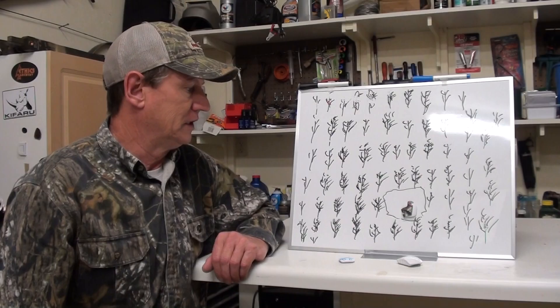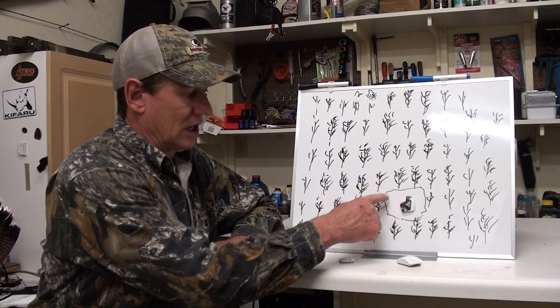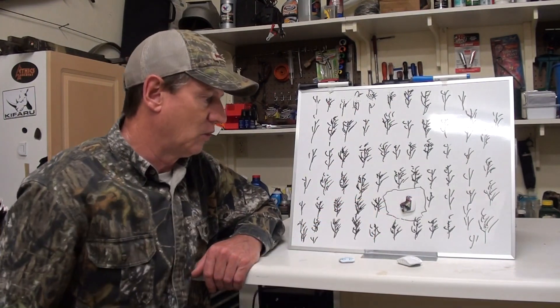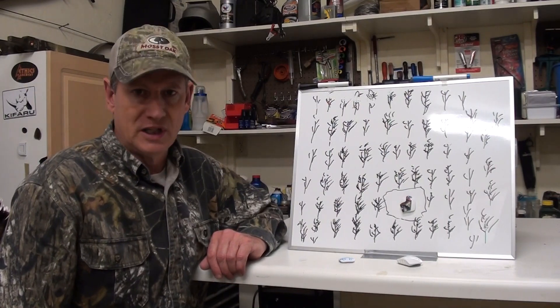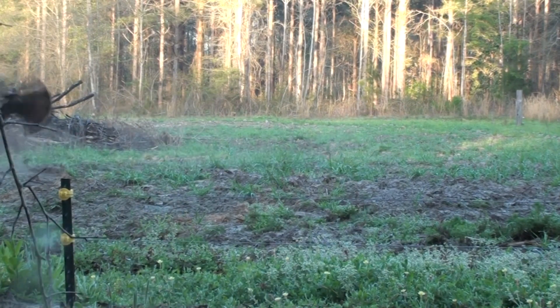On this video we're going to take a look at field turkeys — all different size fields — and show you how I attack each situation. Starting with a small field, say a quarter of an acre, you can sit anywhere in it with a shotgun and shoot all the way across. With a bow you can probably lure one over to your decoys and get a shot, even without decoys.